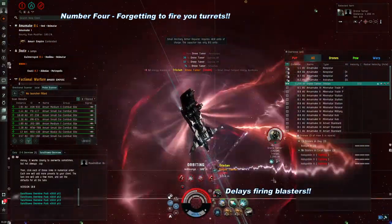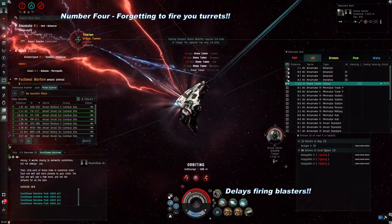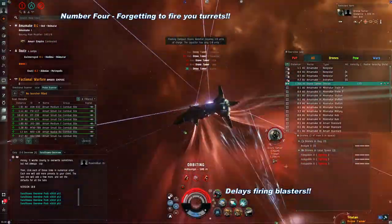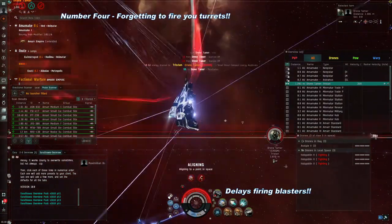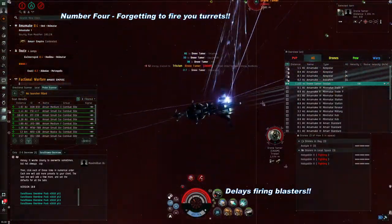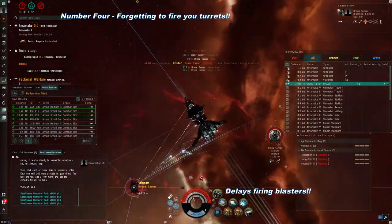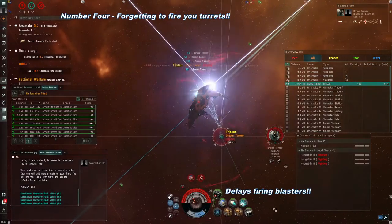Number 4 – Forgetting to actually fire on the target. Here again, you're so busy with non-weapon concerns, things like getting the target warp scrambled so he can't warp away, making sure your positioning is right, and maybe, just maybe, you'll notice he isn't actually taking any damage. That's because you forgot to push F1 to actually activate the weapons and shoot him.